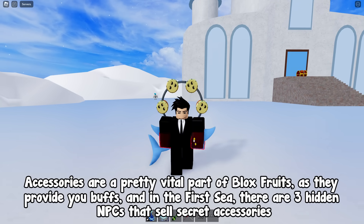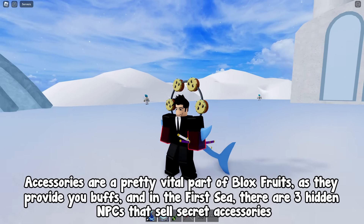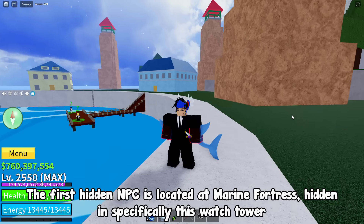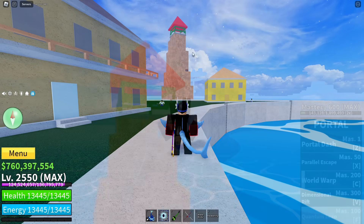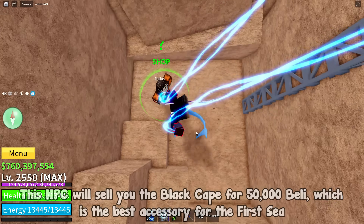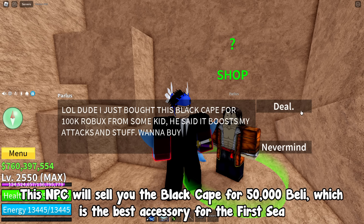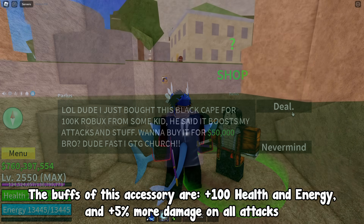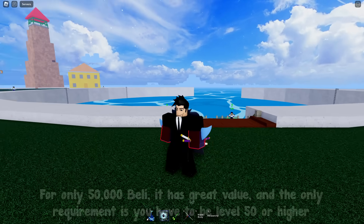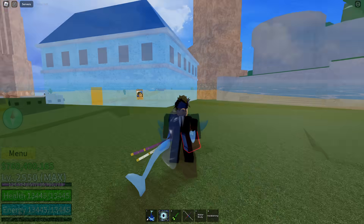Accessories are a pretty vital part of Blox Fruits, as they provide buffs. In the first sea, there are three hidden NPCs that sell secret accessories. The first is located at Marine Fortress, hidden specifically in this watchtower. Go to it, climb down the ladder, and the NPC will be there. This NPC sells the Black Cape for 50,000 belly — the best accessory for the first sea. The buffs are plus 100 health and energy, and plus 5% more damage on all attacks. The only requirement is level 50 or higher.